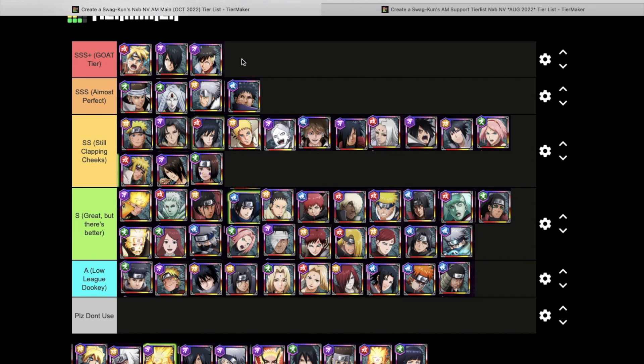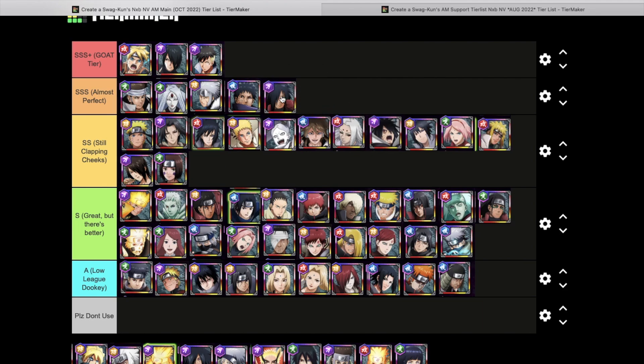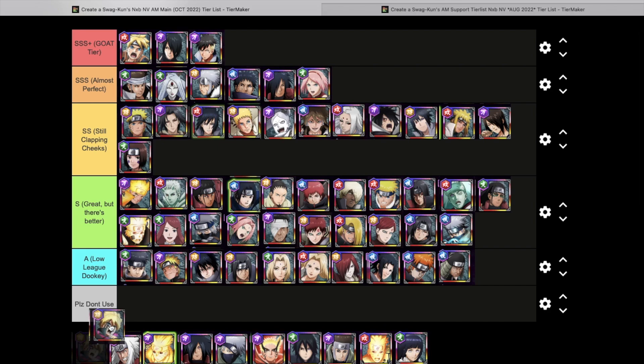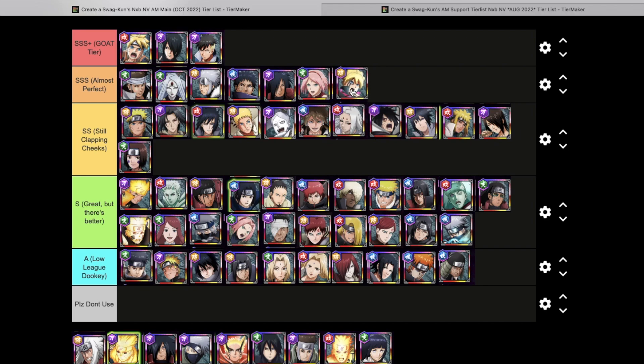Madara is going into Almost Perfect — actually a very good main in my opinion. Mama Sakura deserves a spot up there too. Karma Boruto is going into Almost Perfect as a main — I don't think he's Goat Tier, but with his limit break he decreases status immunity by 20 seconds and decreases invincibility by about 10 seconds, which is absolutely crazy. His damage output is very very nice — even without his teleport jutsu his damage is insane, and he has double limit breaks — so he definitely earns Almost Perfect.